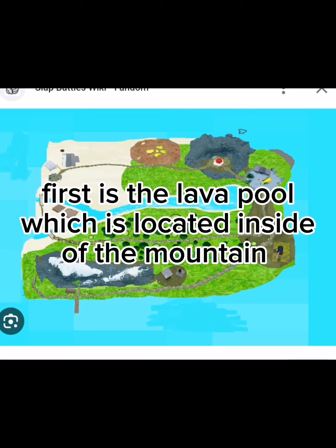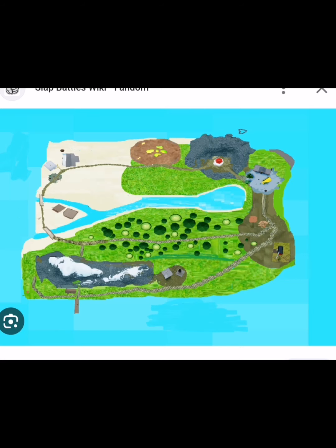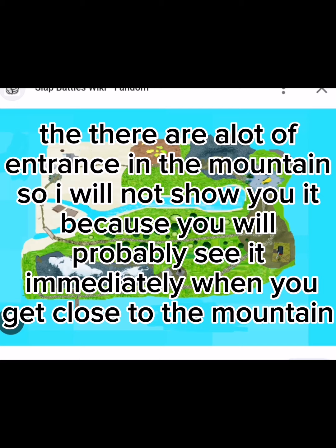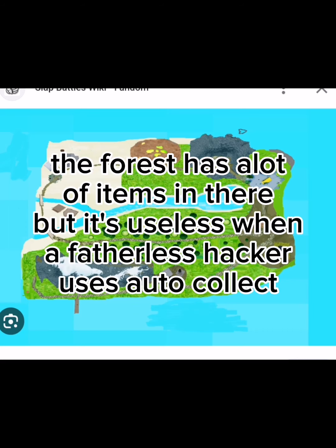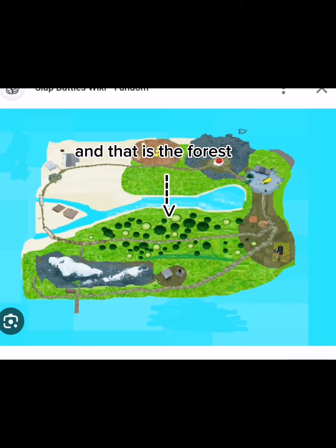Next, the spots you should go to get upgrades. First is the lava pool, which is located in the city off the mountain. There are a lot of entrances in the mountain, so I will not show you it because you will probably see it immediately when you get close to the mountain. Next is the school. Next is the forest — the forest has a lot of items in there, but it's useless when a fatherless hackress auto-collects. And that is the forest.